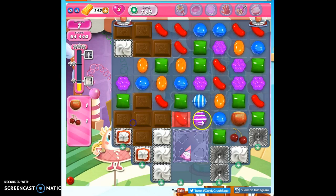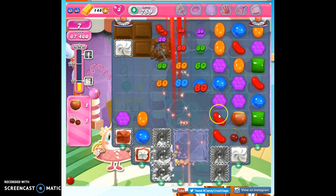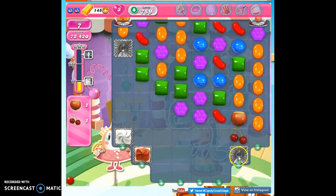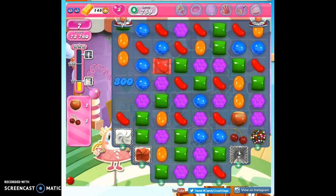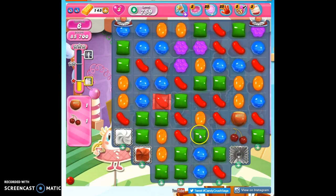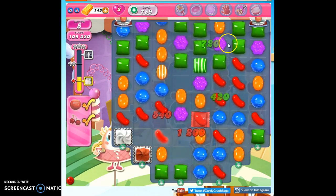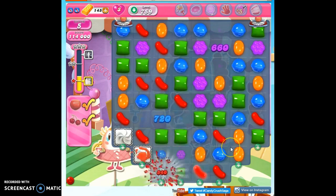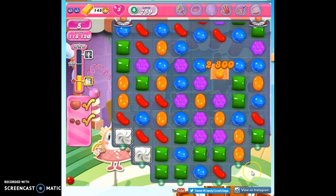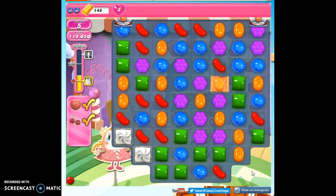I can do it this way. It'll take out a layer, and it'll also take out this, so I should be able to attack this with a side movement, especially if I concentrate all of the colors. And this is how I beat level 759 — just concentrate on the side of the board that has the ticking time bombs.